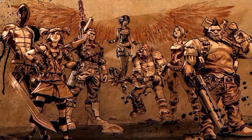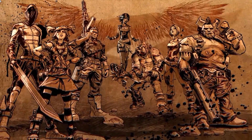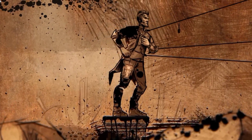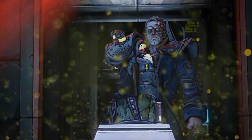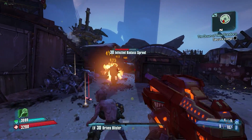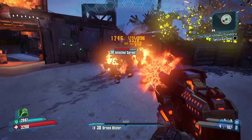Fight for Sanctuary's 10-hour main story is, shockingly, all about fighting for Sanctuary. New baddie Colonel Hector of the new Pandora Army shows up and infects Pandora with a virus that turns the familiar baddies into half-plant, half-zombie killing machines.